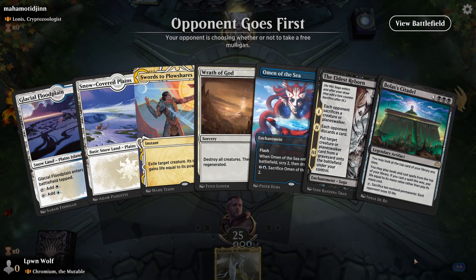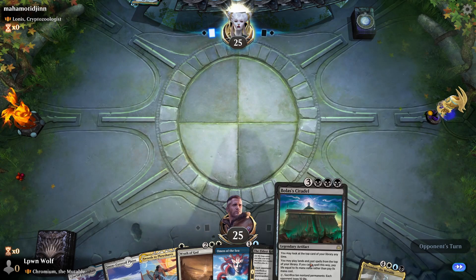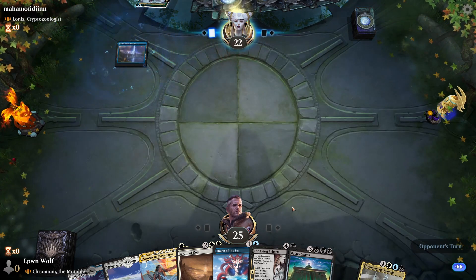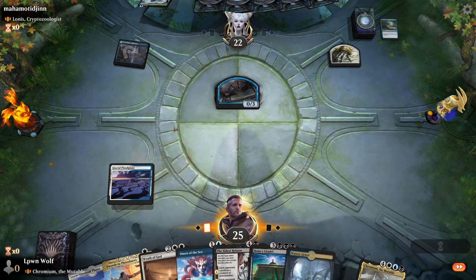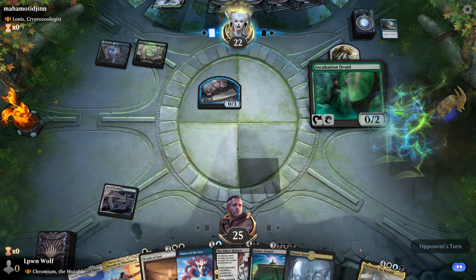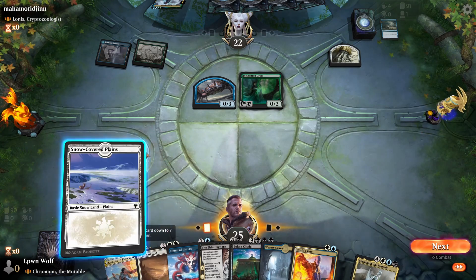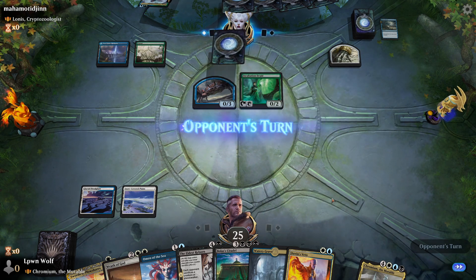The opponent goes first with a Loner's Cryptozoologist, so there'll be a Simic value shell. Starting hand is not too bad — I've got my favourite card in the whole world but it's the Citadel so we can't even cast it, which is fantastic. Let's go for the Glacial Floodplain for now. We've got Swords which will be good to get to the general. We've also got Wrath of God so maybe we can hold off a bit — I'm happy to wait.